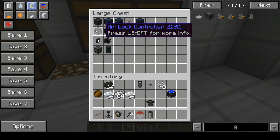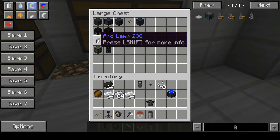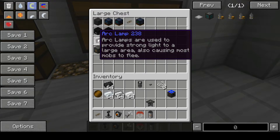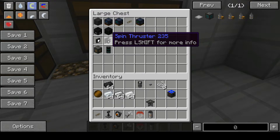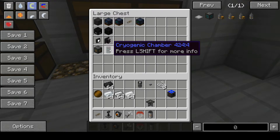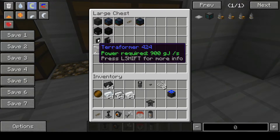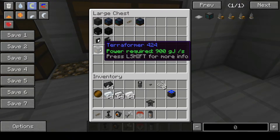Also for our bases, we have airlock controllers and airlocks — these work with redstone. And we have the arc lamp, which is very bright and will provide strong light, large enough to cause most mobs to flee away. We have the spin thruster to spin your space station. This is what you need to sleep in space. And we have the terraformer, which will terraform any area on any planet.